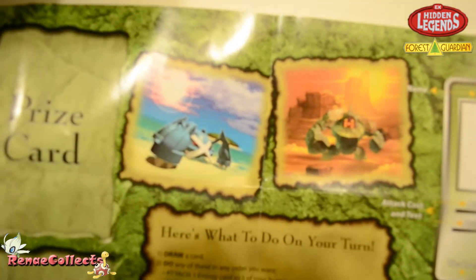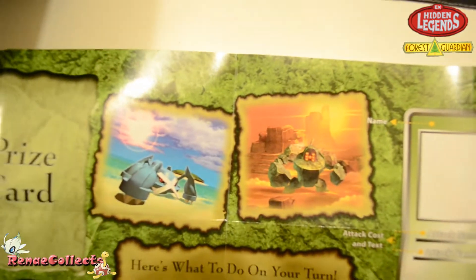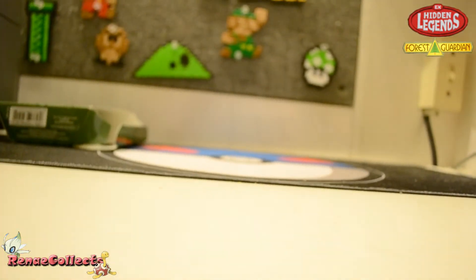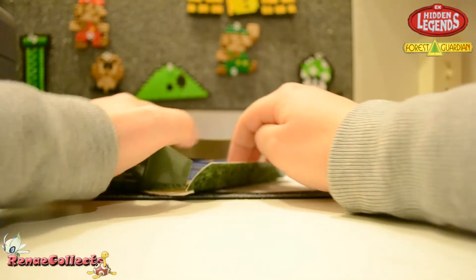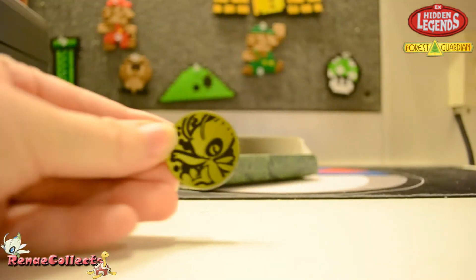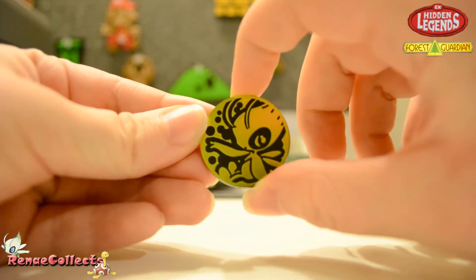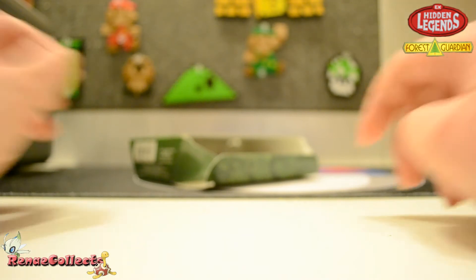We've got Metagross and what is that — Regirock? Kind of interesting. I don't know what I'm going to do with that. I'd kind of like to keep it nice, but I don't know where I'll put it. And this I was super excited for — cute little Celebi coin. How cute is that? Probably the second best thing to the Dark Celebi in this set.